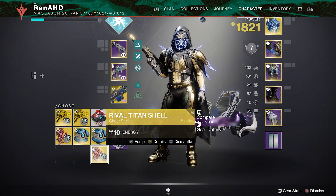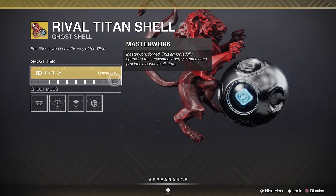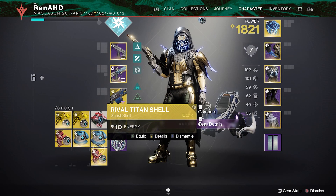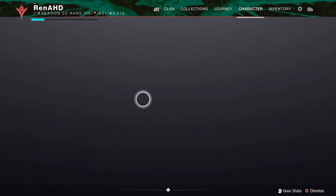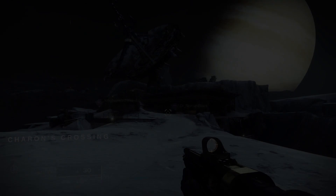I don't know if you can do this for every single shell that exists in the game, but if for whatever reason you want to have a new shell but you don't want to use materials to get it up to level 10, this is a glitch you can use. I have not tried it on any other shell other than the rival shells that come with Guardian Games. But if you can, please let me know. This will be a great glitch in case you don't want to spend materials on your shells. Let's go.